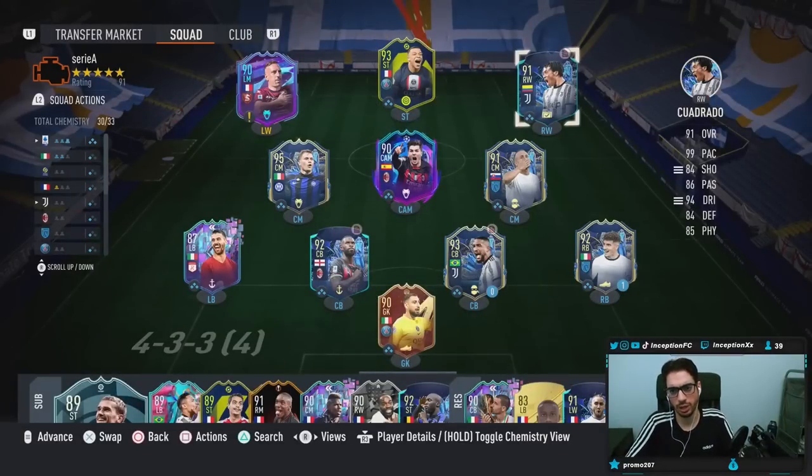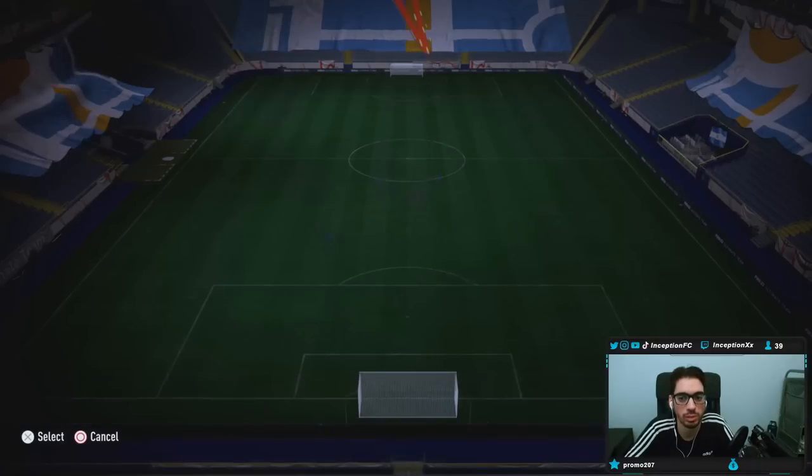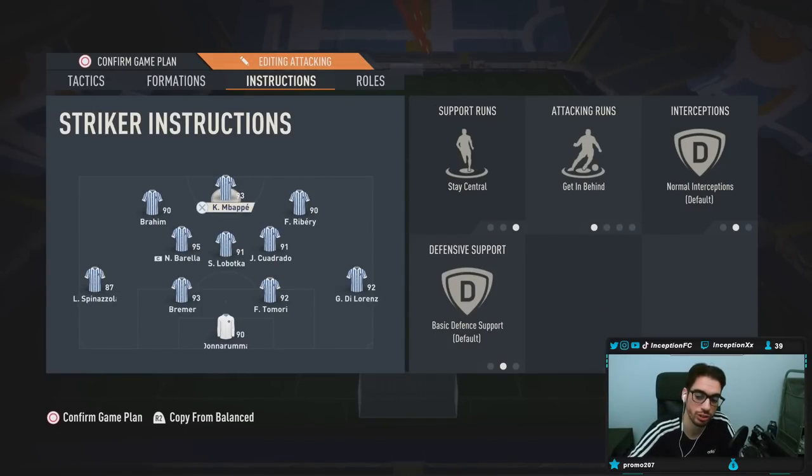Okay guys, so we just have a random Serie A team here. With Lobotka, we'll be using him in a 4-3-2-1, playing through the middle position, stay back while attacking, cover center. We'll see how he plays in that position — hopefully he's a beast.